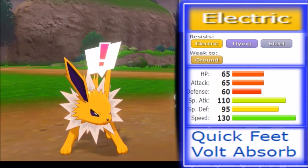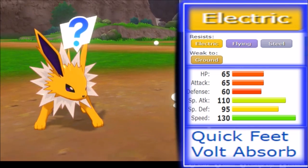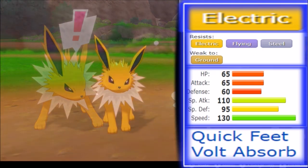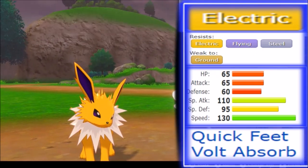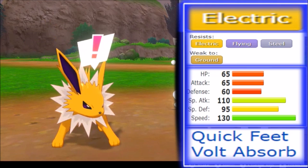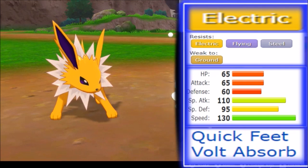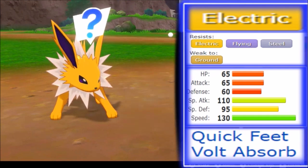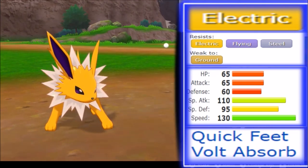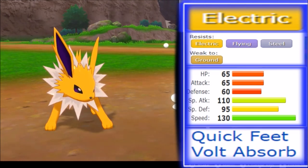When it comes to abilities, both are actually quite viable. Volt Absorb makes you immune to electric types and you recover some HP, which can stop other electric types. I've used Jolteon so many times in Generation 7 to stop Thundurus and Tapu Koko — it fills that role so naturally. The other option is Quick Feet, which I think is more viable this generation. Once you have a status condition, you get double the speed, meaning you can run a Modest set, increase your damage output, and still outspeed most things.